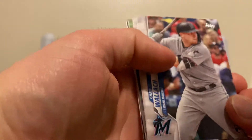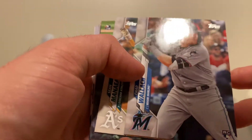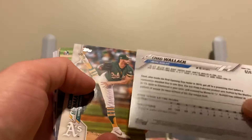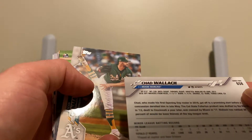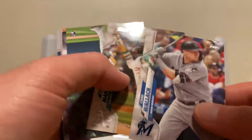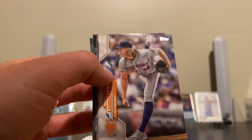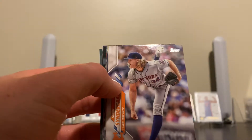That would be pretty cool — it would have paid off that I only bought five of them. Chad Wallach, he's gonna get things going here. Rookie card. I don't know too much about him at all. Average of 100, nothing too crazy. Willie Castro — I'll set my rookie cards aside.